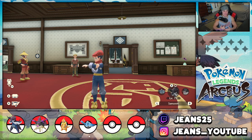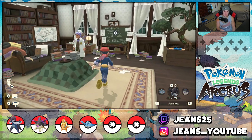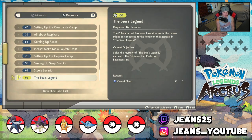The Sea's Legend side quest is a kind of hard one if you do not know what you're doing — it's very tricky and complicated — but once you know what you're doing it's pretty simple, and you catch yourself two mythical Pokémon: Phione and Manaphy. To actually start this side quest, go grab it in Professor Laventon's office on the chalkboard. You cannot obtain it until you defeat the third noble Pokémon, Arcanine, in the Cobalt Coastlands.